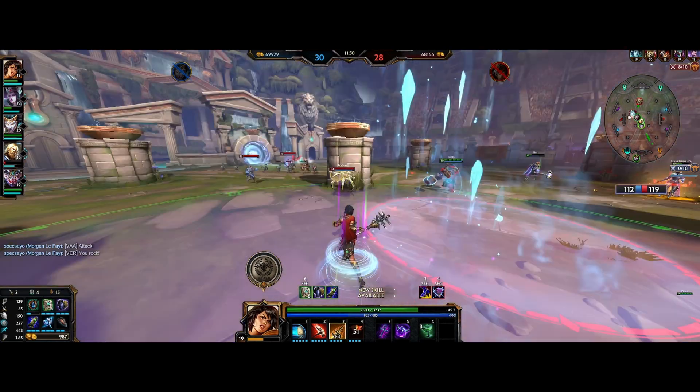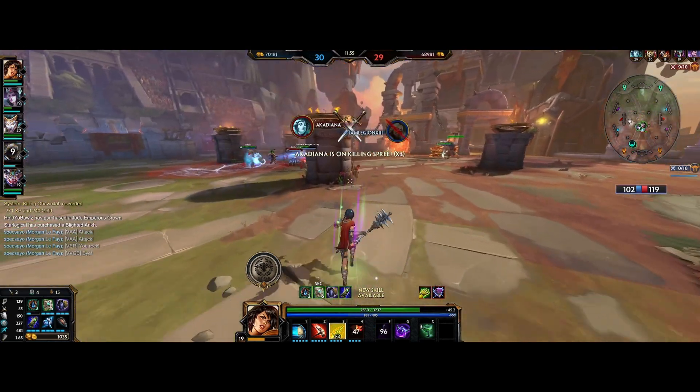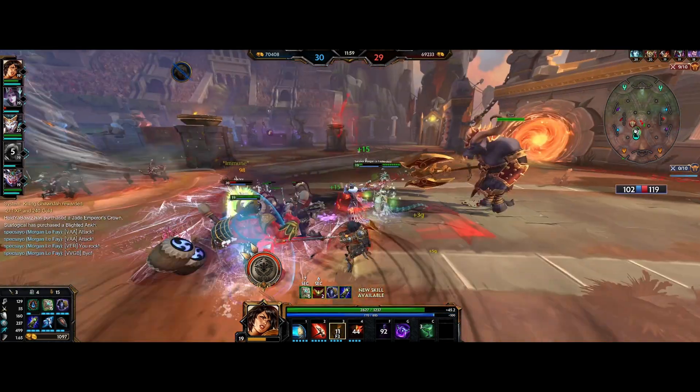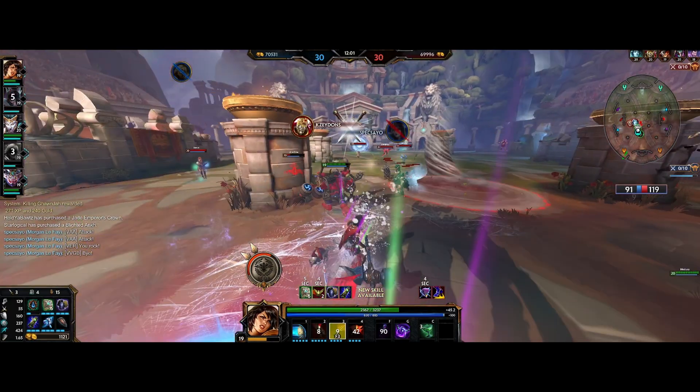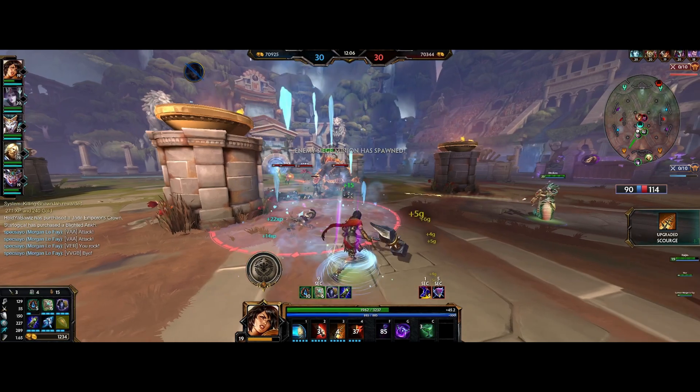And I'm playing with and against real people here. The game is quite stuttery when you get started and when you haven't played a round before. But it's my understanding that this is because of background shader caching due to Vulkan — something that's just bound to happen on all games with Vulkan.